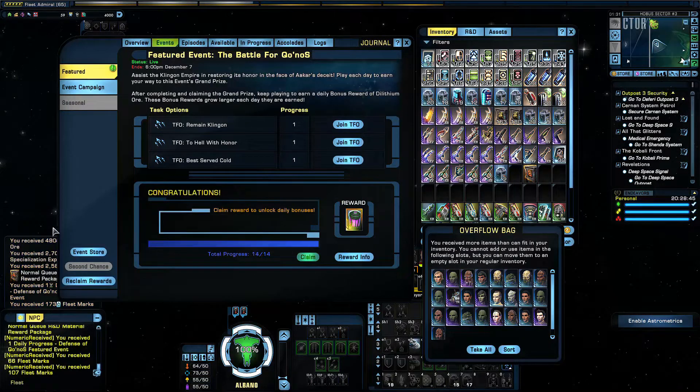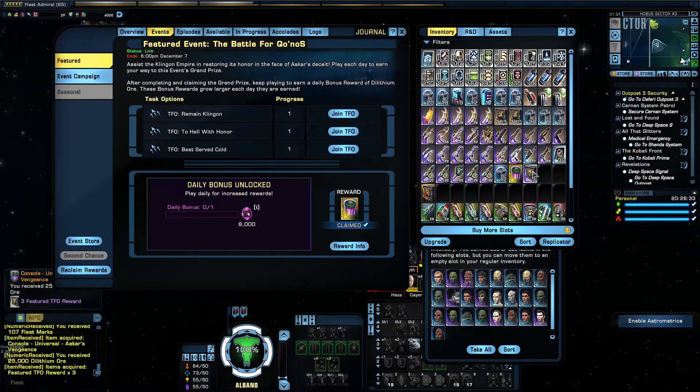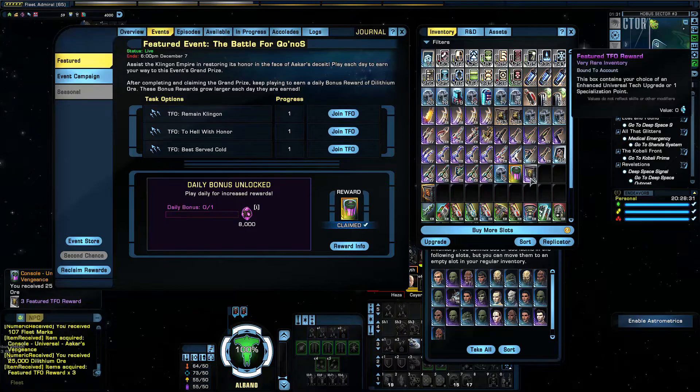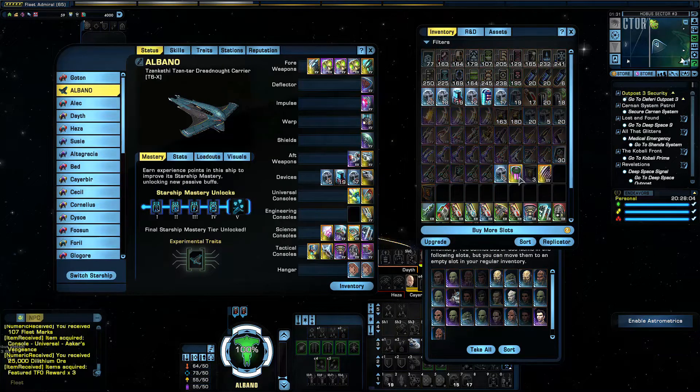I'll go ahead and complete the mission. Here's the mission completed — just jumped out. As you can see there's the claim button. I've claimed it and it's in the inventory. You get some rewards here and the console.